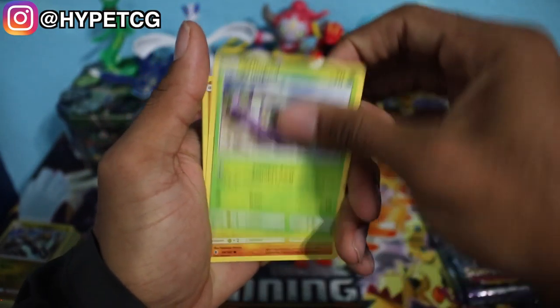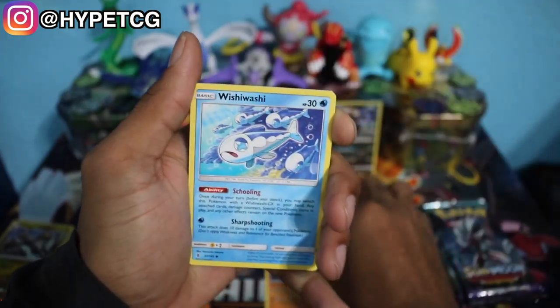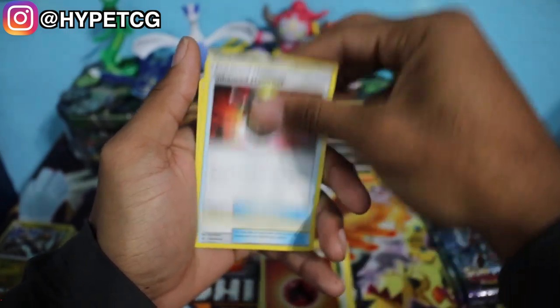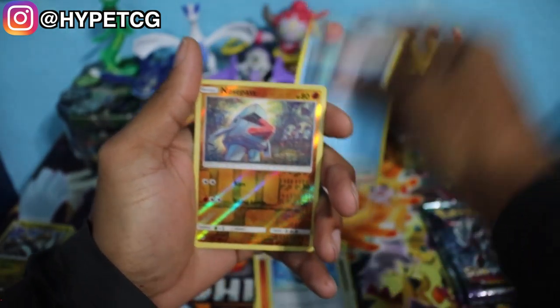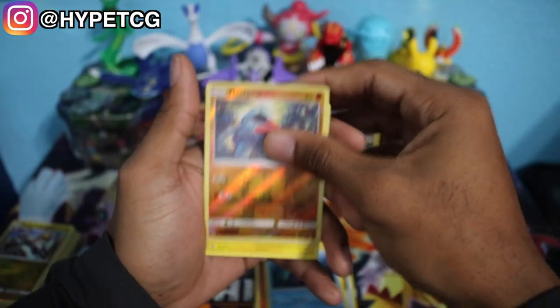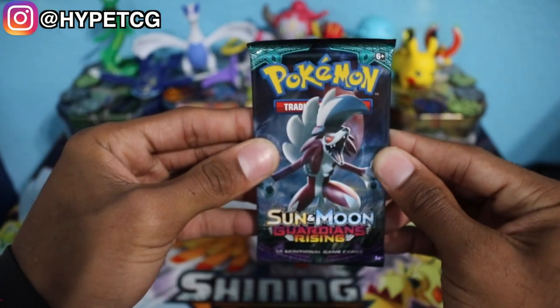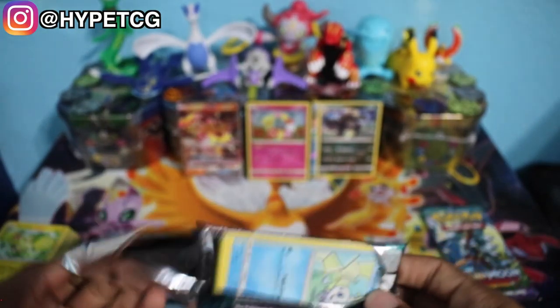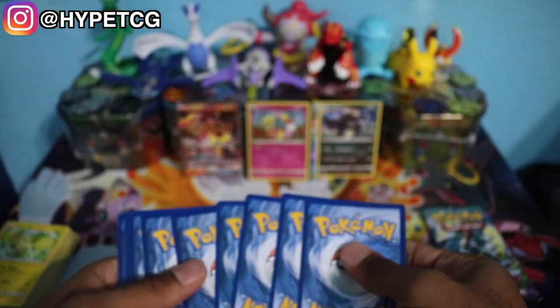Here we go. We have a Wimpod, Nose Pass, Wishiwashi, Slowpoke, a Stuffle, Fire Energy, Enhanced Hammer, an Aqua Patch, a Marini, a Nose Pass Reverse Holo, and an Oricorio Non-Holo Rare. This box low-key has been pretty bad so far. We got that very good start and then it just kind of went to crap after that. Let's see if these last couple of packs can help us out.